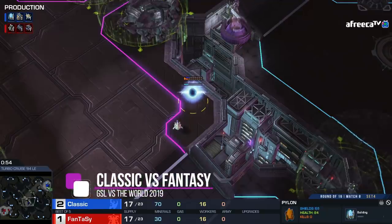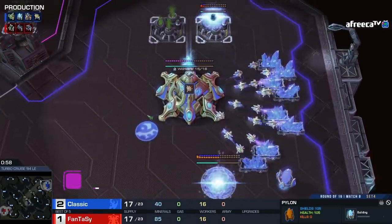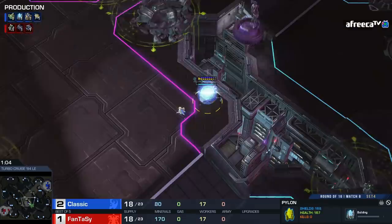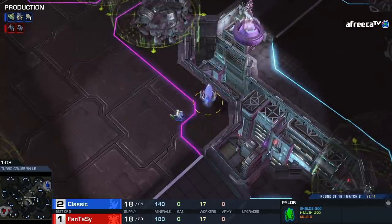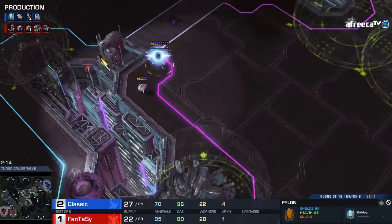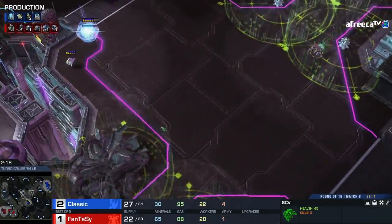This is one of those games where we might not even get to see what Fantasy really wanted to do, because Classic is already putting a pylon in the middle of the map. He's just going to go for a two-gate play here — a strong opener that's definitely had its ups and downs in popularity. That pylon is generally for Stargate; that's how Classic likes to run this build.